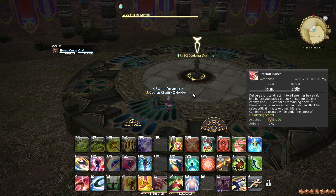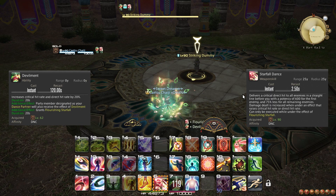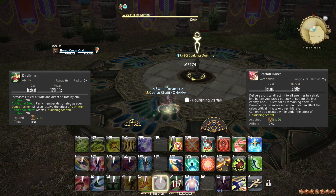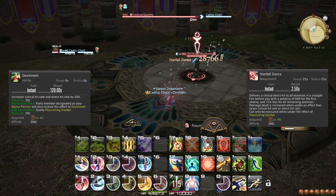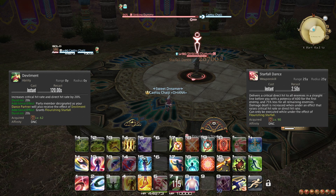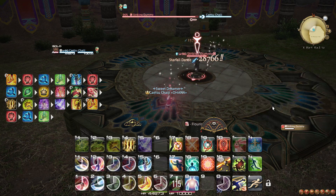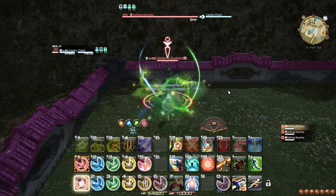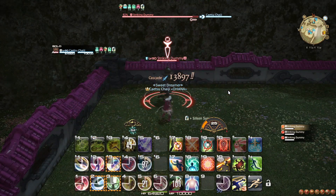At level 90, you learn the weapon skill Starfall Dance, which does a lot of guaranteed critical direct damage on use, but can only be used while you have Flourishing Starfall. Devilment is upgraded to grant Flourishing Starfall, and Starfall Dance should be used during Devilment's buff, both because the duration of Flourishing Starfall is the same, but also because attacks that are guaranteed to critically direct hit derive a damage boost from effects that increase the rate of these effects — meaning Devilment massively enhances Starfall Dance's damage even further. Starfall Dance should be used right after Technical Finish in your opener, pushing Tillana 1 GCD later. To round off, let's talk about an opener followed by general rotation, how this works with the 2-minute burst, and stat priorities on gear.